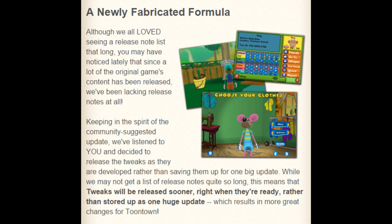A newly fabricated formula. Although we all loved seeing a release list that long, you may have noticed lately that since a lot of the original game's content has been released, we've been lacking release notes at all. That's true — I think we've been in the same version for a long time. Keeping in the spirit of the community's suggested update, we've listened to you and decided to release the tweaks as they are developed, rather than saving them up for one big update. While we may not get a list of release notes quite so long, this means that tweaks will be released sooner, right when they're ready, rather than stored up as one huge update, which results in more great changes for Toontown.